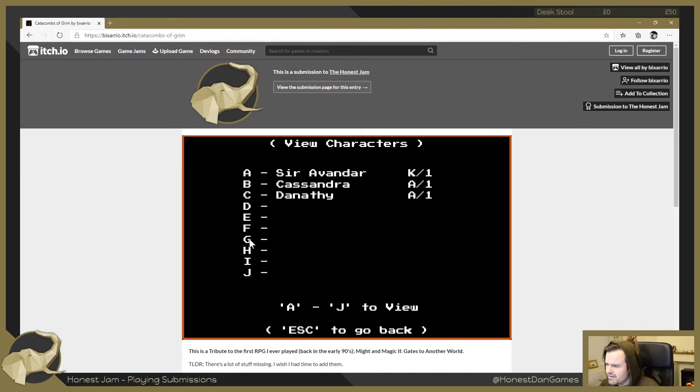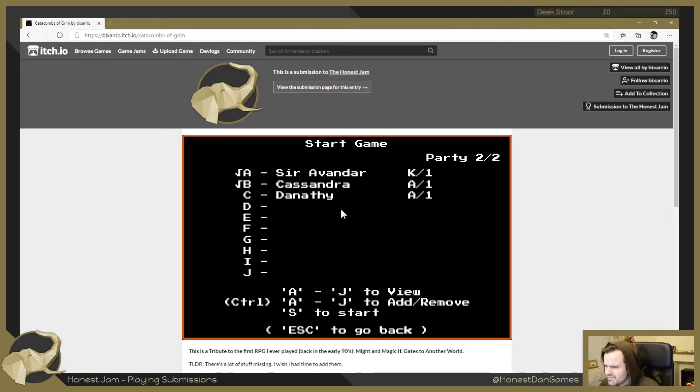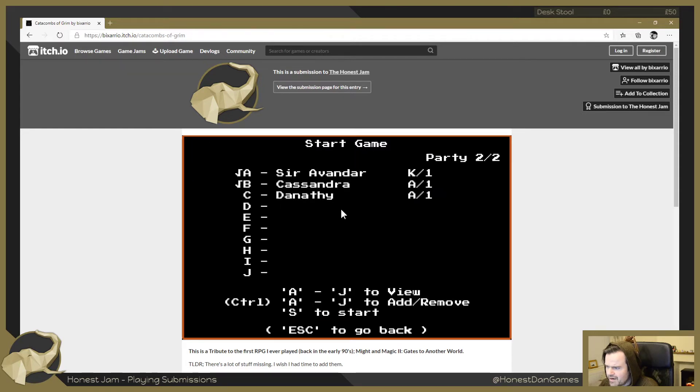I like the old school navigation of this - it's cool. So who are we taking into the party? Hang on, escape to go back. Control A to J to view, Control A to remove, Control C to add. Let's take Cassandra and Danathy in, and S to start.